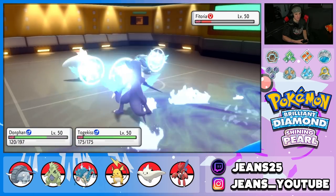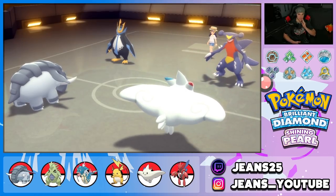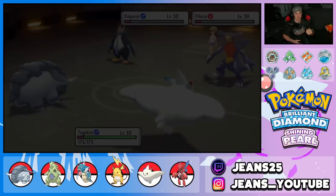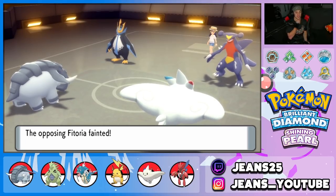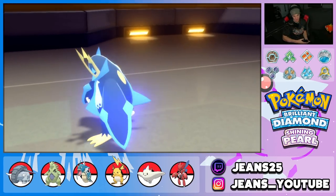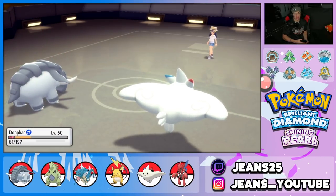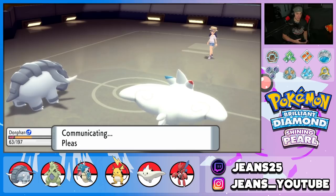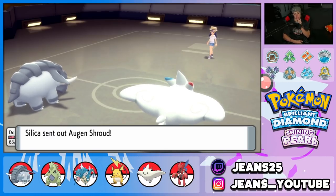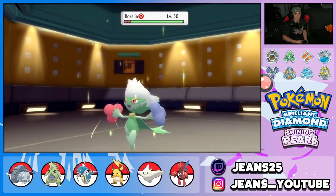Donphan soaks the Surf and Earthquake KOs — he puts Garchomp on exactly one HP and finishes it. That's a big double KO! Donphan can do a lot from here. It really depends who he brings out. If it's Roserade, Togekiss can outspeed and win. If he brings something faster than Donphan, Ice Shard can finish. He brings out Honchkrow — I'll use Dazzling Gleam and Ice Shard.